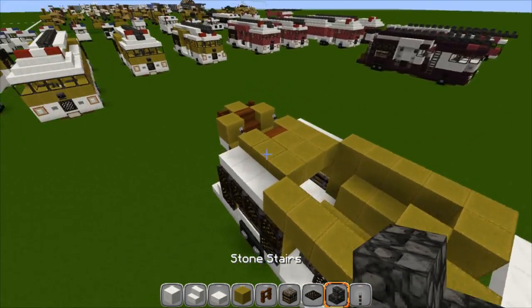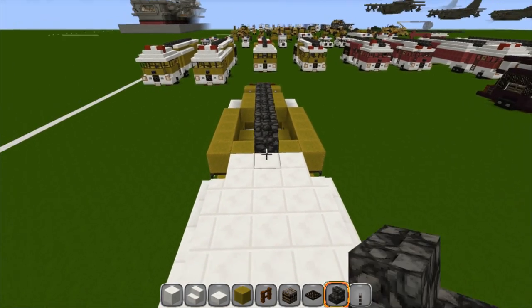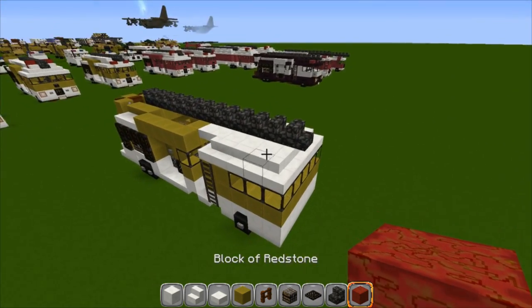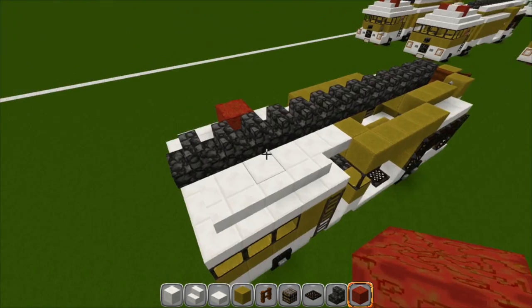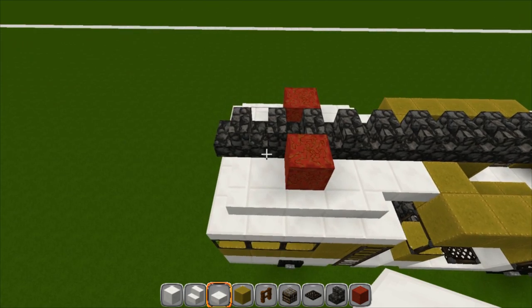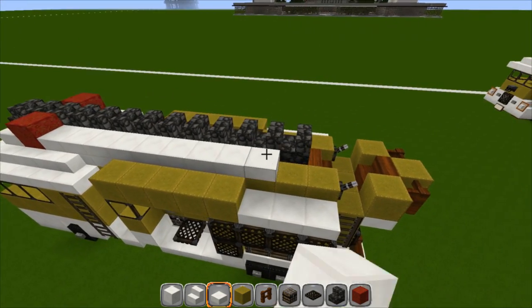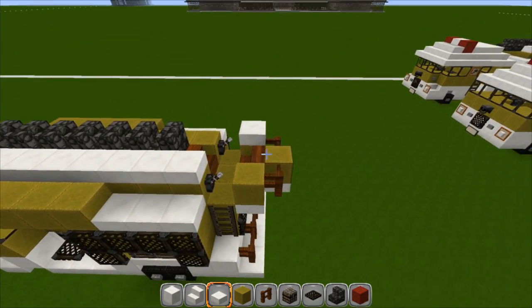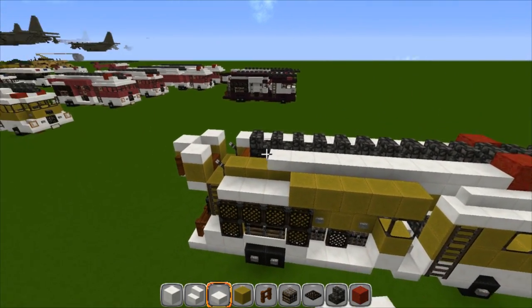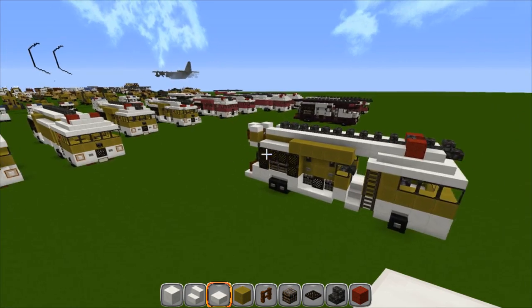Grab your stone stairs and starting right here, go thirteen blocks across. Your red block goes right here. The rest is just trimmed off with your slabs — starting at the front, put one in front of that block then run down the outside of the ladder in the middle, wrap around the back, and then around the front again on this side just like this.